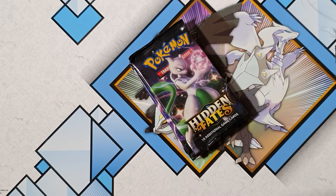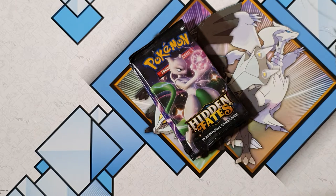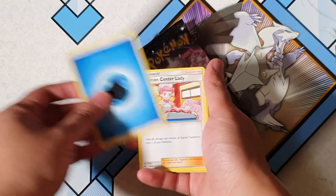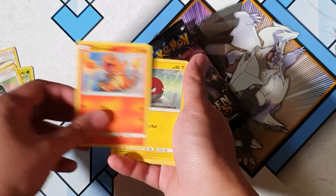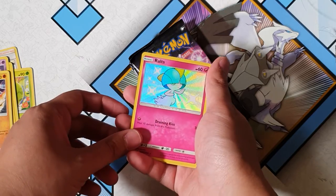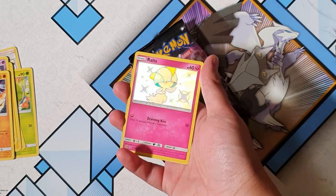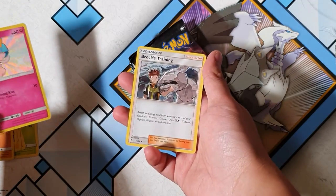Let's get straight into the first three packs of the day. Is it gonna be any good? I've got high hopes, guys, high hopes. Let me know in the comment section if you guys have pulled the shiny Charizard from the TCG. Alright, we got Pokemon Center Lady — that's Nurse Joy! Charmander, Voltorb, Koffing, Cubone... oh, a shiny Rolt! There we go — our first shiny of the day!